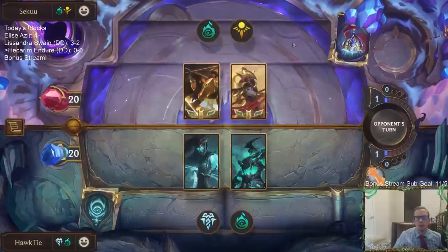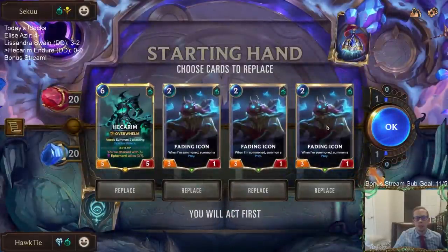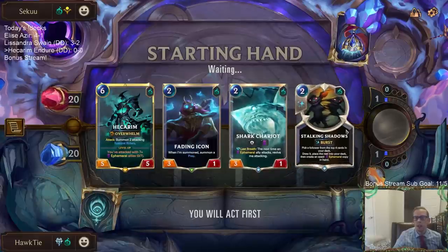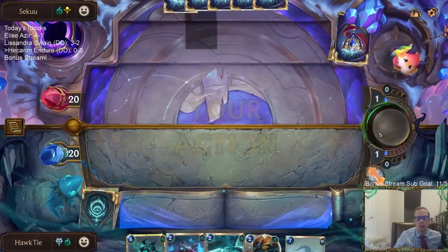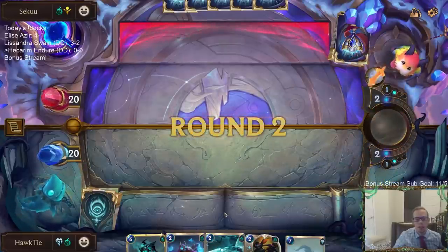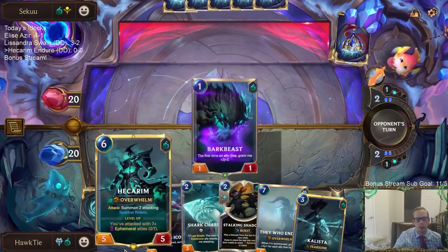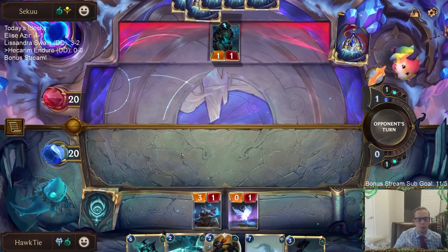Game one — facing Shadow Isles with Sivir-Azir. We're keeping one Fading Icon and looking for other early cards. We have one Shark Chariot in the deck; we're not too much of an ephemeral deck, and Shark Chariot can be slow against a lot of decks. It's not really what we want to play on turn two a lot of the time, but the Shark Chariot can come back from Hecarim or other sources.